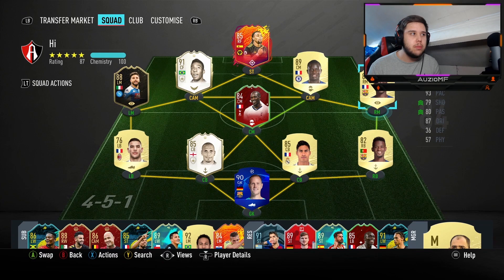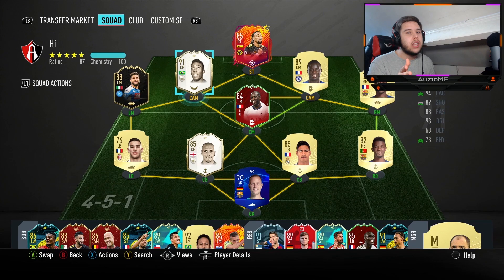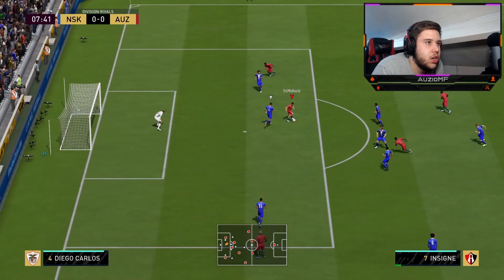I've linked him up today with Pelé and Hernandez. I've also got a lot of Adama, Kanté, and Dembélé in the team. I will be using Insigne in a 4-4-2 him up front with probably Pelé, and then I will switch up to a 4-2-3-1 and play him down the wing, because I really want to test him out on the wing. But let's get straight into the games.